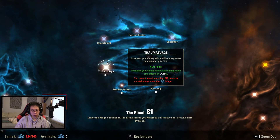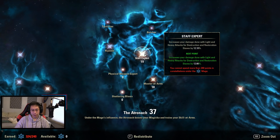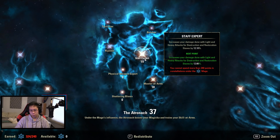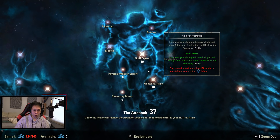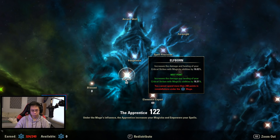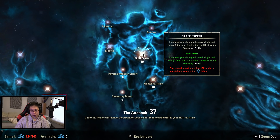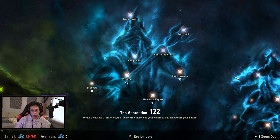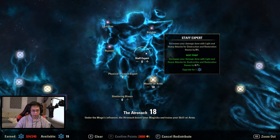In the blue tree, I have 81 into Thaumaturge — mostly for the 75-point threshold, then 81 just boosted to the next percentage with extra points. 19 into Staff Expert, 18 into Master at Arms. I've been testing whether to take points out of Staff Expert and put more into Master at Arms since Staff Expert doesn't seem that impactful at those levels. The big allocations are 33 into Spell Erosion, 49 into Elemental Expert, and 40 into Elfborn. With Mechanical Acuity I've been thinking about taking some points out of Spell Erosion and putting more into Elfborn, because when we crit during the acuity window we want to do more damage.